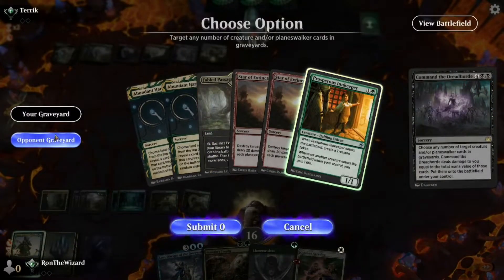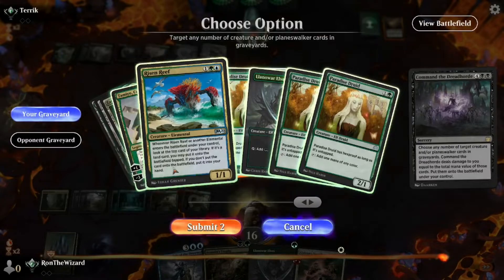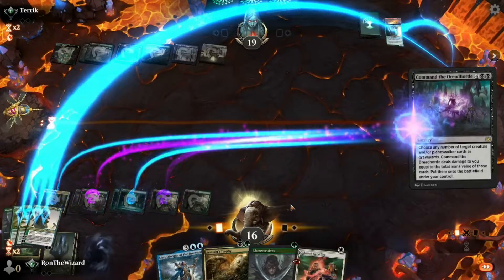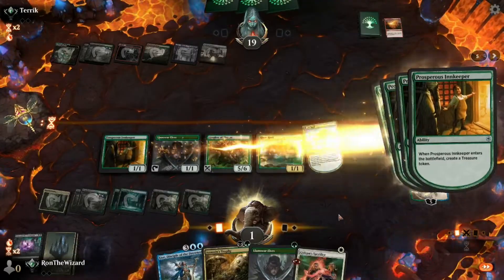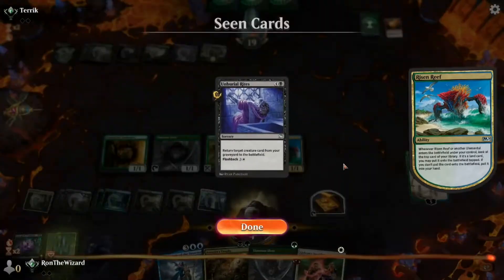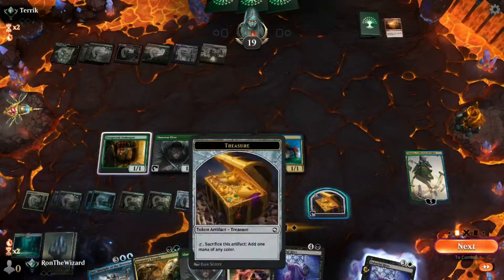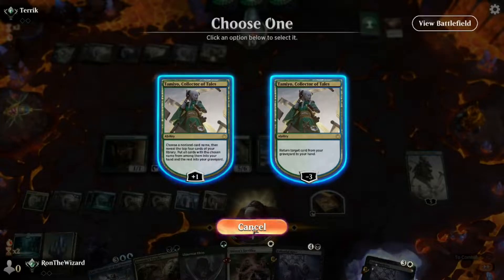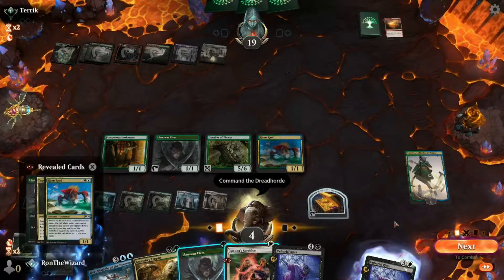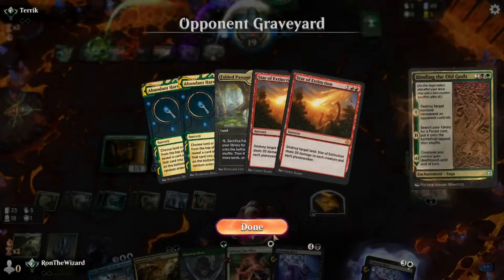Oh, I can get their Innkeeper too - that's gonna gain us life, basically free. And we'll gain a bunch of life because of the Innkeeper. Found a Whiteland. And we'll take another Whiteland. I'll just Command the Dreadhorde to the Library. It's a nice little turn - undid all of our opponent's Stars of Extinction.